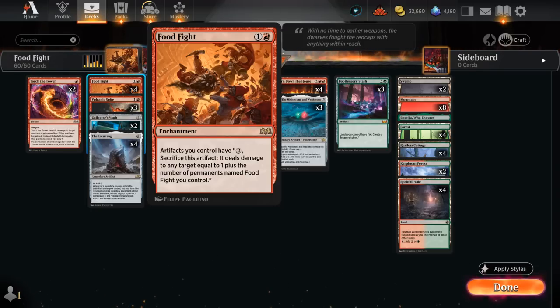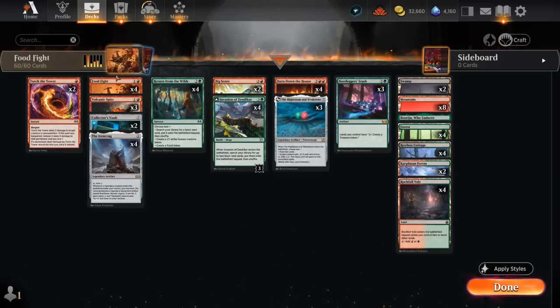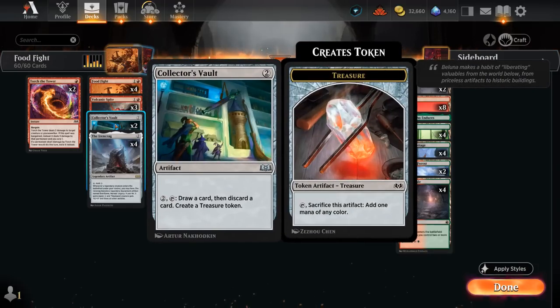It does take a lot of resources to get the Food Fight going — we need lots of artifacts we can sacrifice, so that's where Bootlegger's Stash comes in handy. It's a 6-mana artifact where lands we control can tap to create a treasure token, which can store up mana or generate artifacts to repeatedly sacrifice to our Food Fight for 2 or more damage. We also have 2 copies of Collector's Vault, which we can activate for 2 mana to draw a card and create a treasure token.